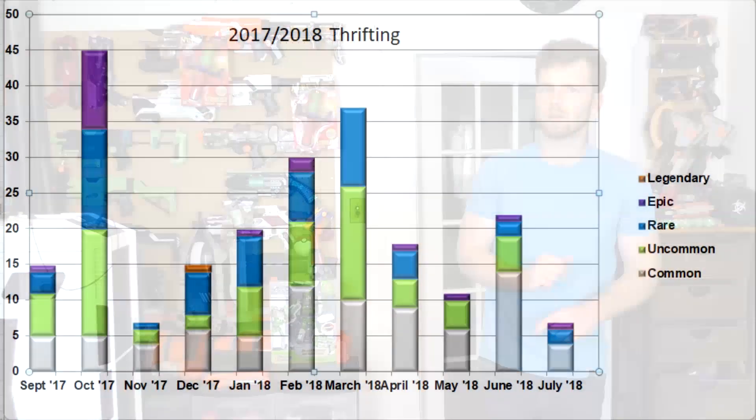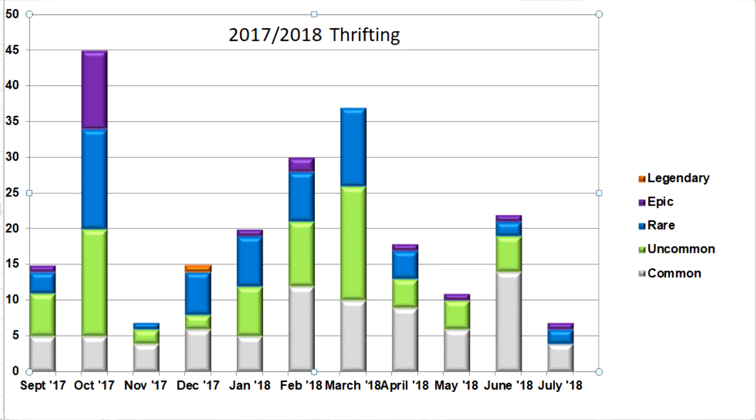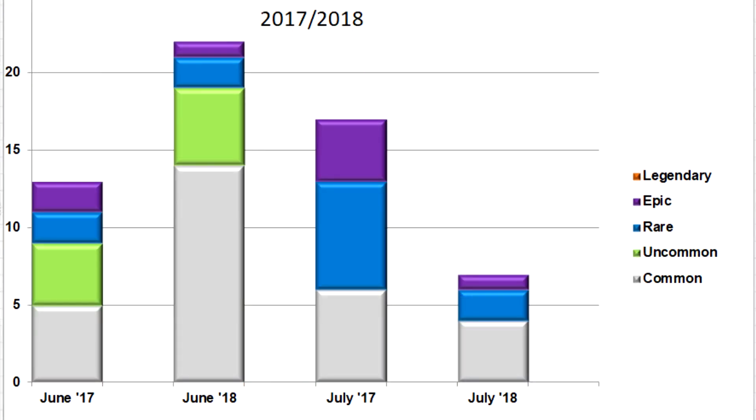Let's check out the graphs real quick. July is down a ton from June, but still not as bad as the worst months from 2017. Comparison graph — July of 2017 was significantly better as well. But hey, there's that purple. There's an epic. So there's the little silver lining for July.